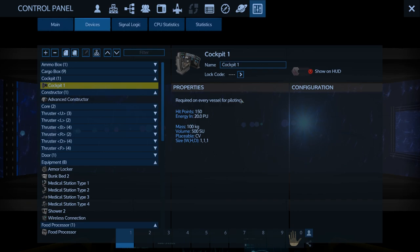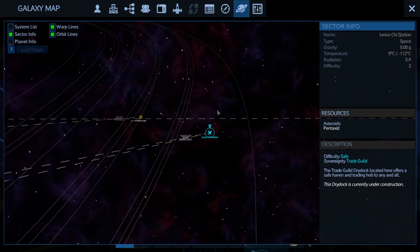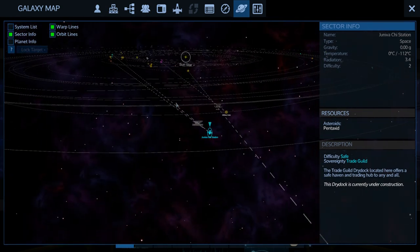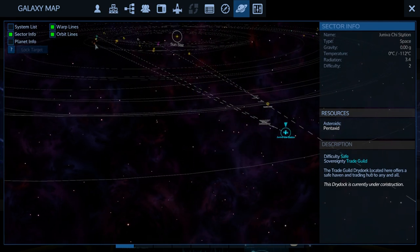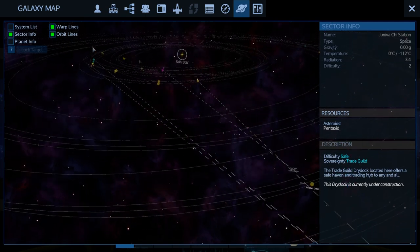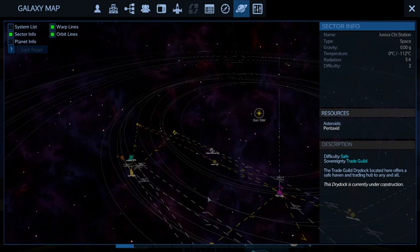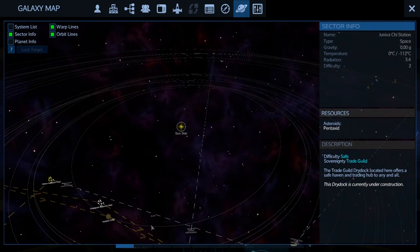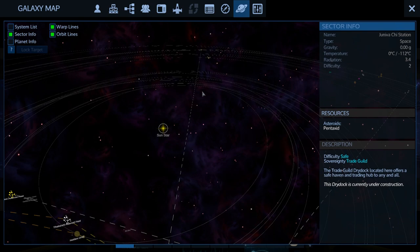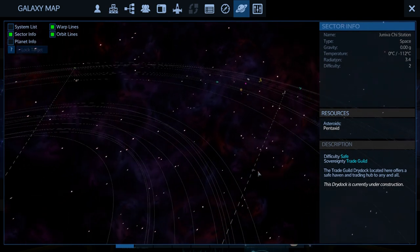Let's figure out where we need to go. We're here and we only have two options. I need to go somewhere we haven't been yet to open up a different warp line. The problem is I haven't opened a warp line in that direction yet. Let's take a look at the map and see if I can.